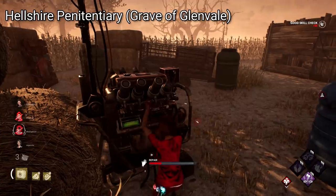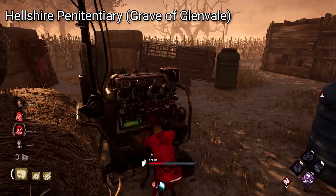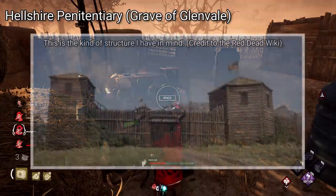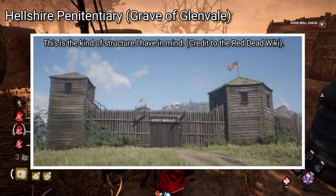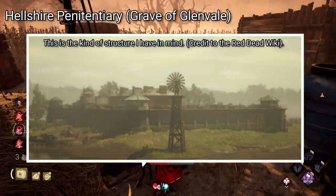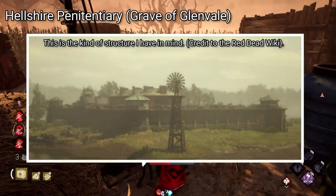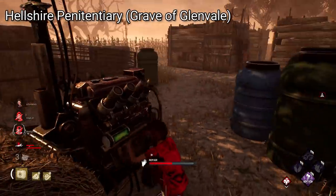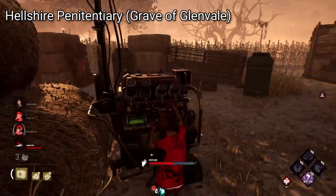We don't really get any descriptions of Hellshire, but I feel it's fairly easy to imagine a wild west-style prison. I think something like Midwich would be a good visual comparison, at least layout-wise — a big yard area in the centre, and then a surrounding boxy area with cells, the warden's office, and more. Out in the yard there could be watchtowers to add a bit more verticality outside. I feel they could get really creative with something like this.